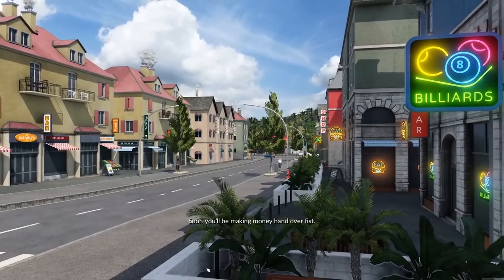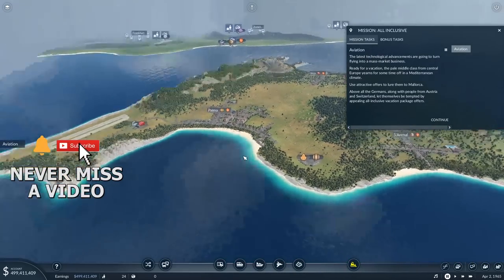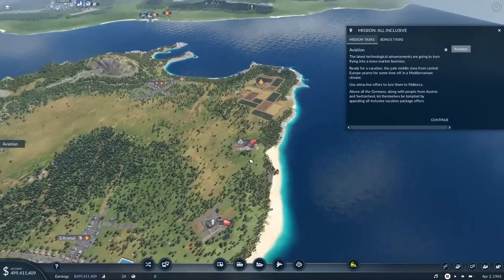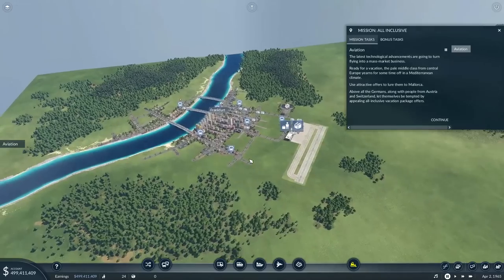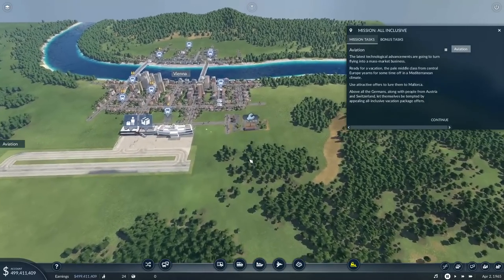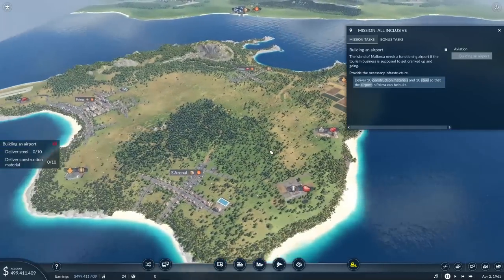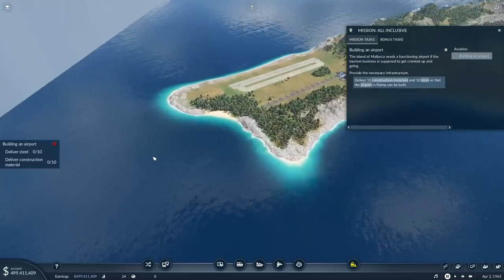Soon you'll be making money hand over fist. Is that a Wendy's? The latest technological advancements are going to turn flying into a mass market business. Ready for a vacation? The pale middle class from central Europe yearns for some time off in a Mediterranean climate. Use attractive offers to lure them to Mallorca — above all, the Germans, along with people from Austria and Switzerland, let themselves be tempted by appealing all-inclusive vacation packages. The island of Mallorca needs a functioning airport if the tourism business is supposed to get cranked up. Provide the necessary infrastructure.